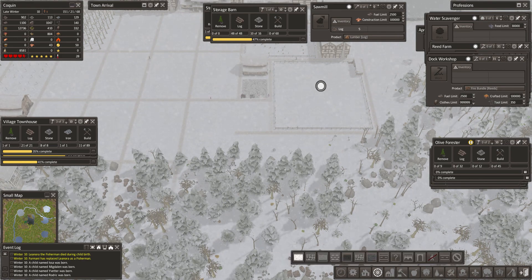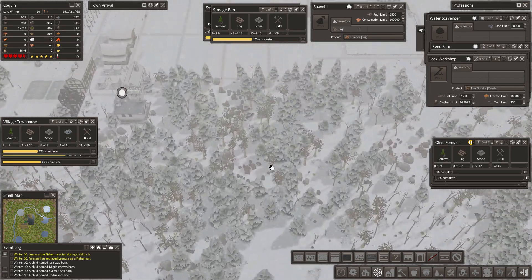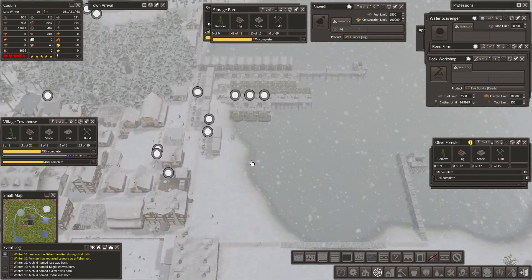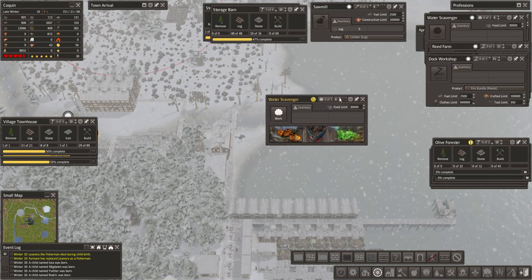Let's bring this road straight back. These are all going straight back, so we're going to queue up more fields going back this way. And I think we're going to turn on one of the water scavengers also, to make sure we have enough food coming in.